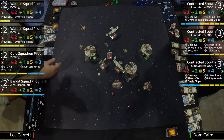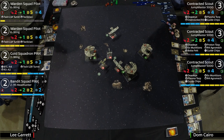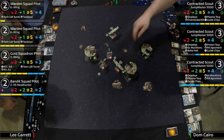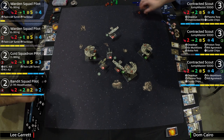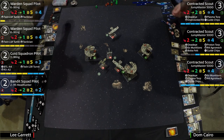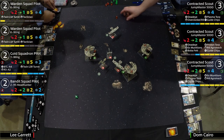He fires first at range three and gets nothing — blanks. Then with number one at range one with focus he spends it and rolls three hits. That would have been it — but they did it in the wrong order. That's just a mistake. You should lead with three dice at range one with focus to get the kill, then take your other shots against the Y-Wing or the other K-Wing, who both only roll one agility.